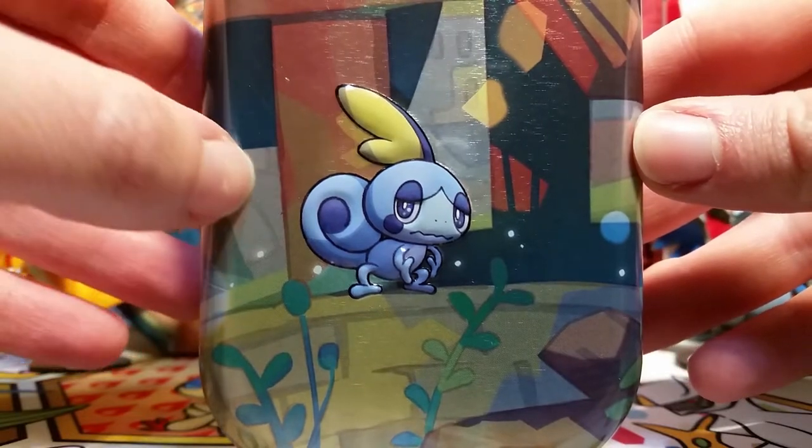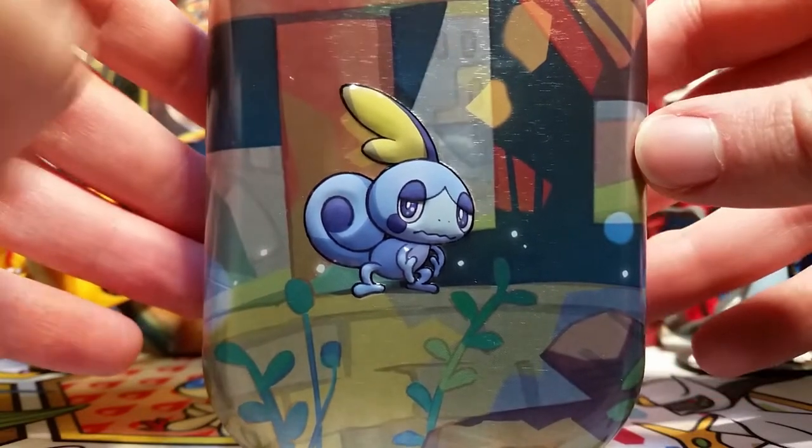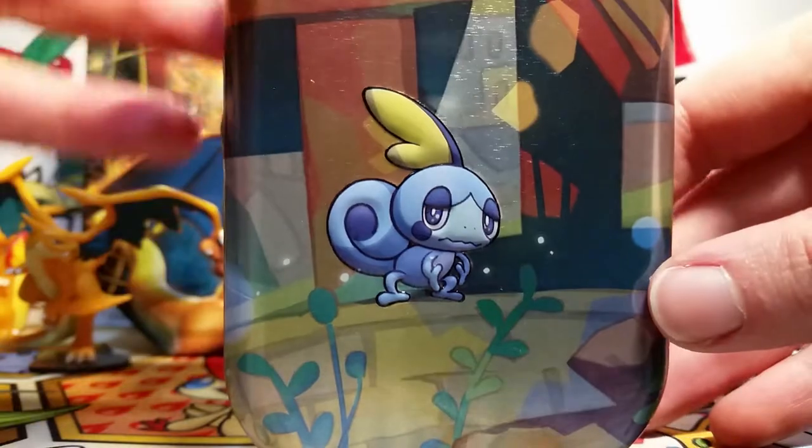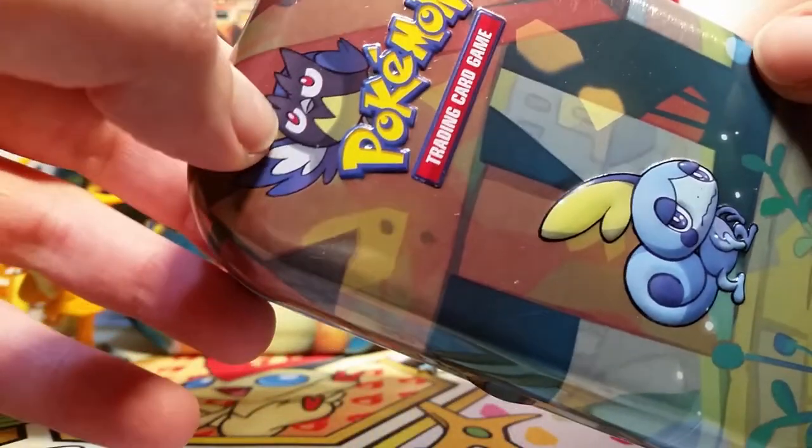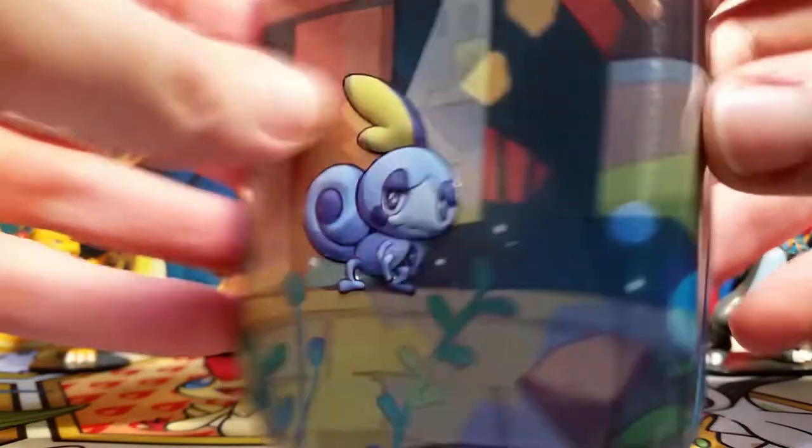So here's our first tin with our cute little sad Sobble — the poor thing. I love Sobble so much, I really need some more Sobble merch. We also have a Rookidee on the top. I love how they have multiple Galar Pokemon on here. Usually these come with crappy packs, but we'll see.